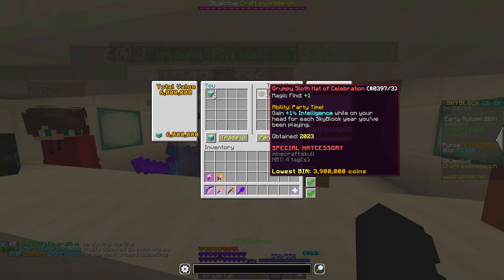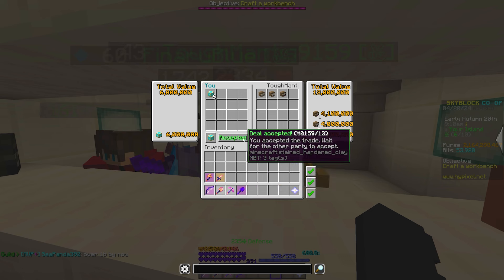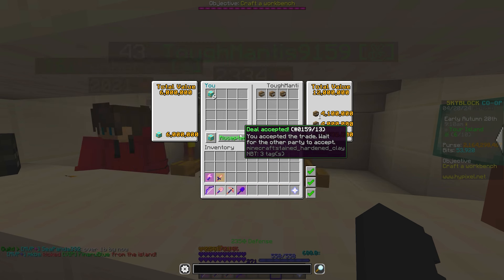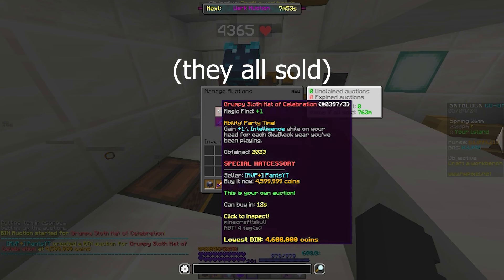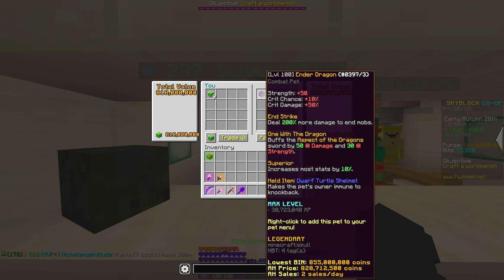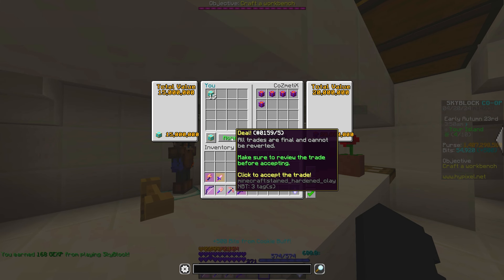This guy has three weird-looking sloth hats, so I put up 6 million coins — which is like half the price of what it's worth — and he just accepted. They actually all sold, I just didn't clip it. An Ender Dragon pet — nothing can go wrong here. This time it's not tier-boosted, but it has a Dwarf Turtle Shellmet, so it makes it worth like 300 million more coins.